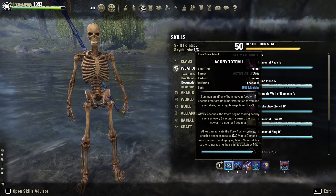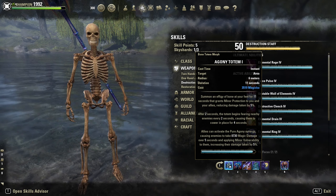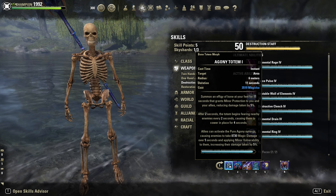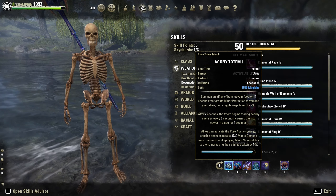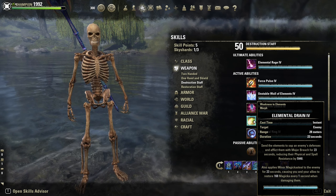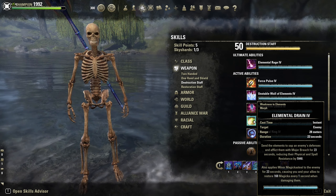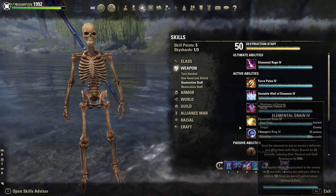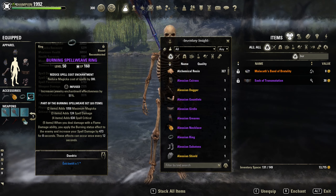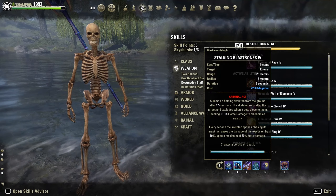Let's take a quick look at the skills. Front bar: Agony Totem — it gives minor protection if you stand in the circle, fears the enemy after 2 seconds, and gives minor vulnerability if someone uses the synergy. Pretty damn strong. For single target fights if you are solo, I would recommend Elemental Drain, but in groups we always have caltrops for Major Breach. Then Stalking Blast Bones — it procs Burning Spare Weave since it does flame damage.